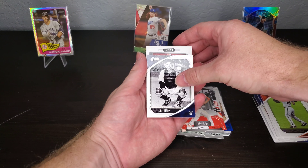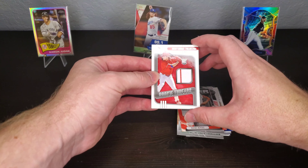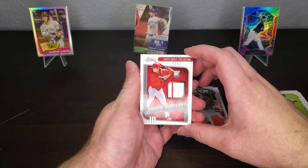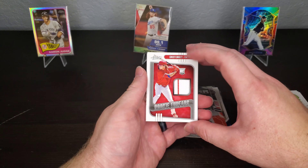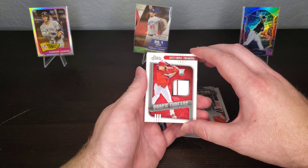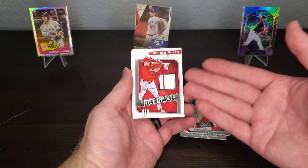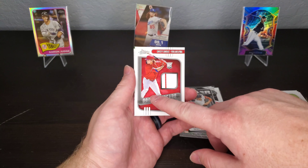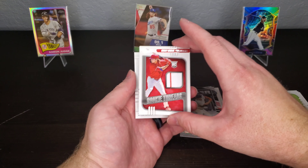Here we go — it's memorabilia! All right, and it is Rookie Threads from Mickey Moniak from Philadelphia — a rookie card with double color with the pinstripe. Nice, that's good — that's the first one I pulled that's actually multi-colored. It's got the strap from his pants right there and he's a rookie. I'll have to look him up and see how good he's doing.